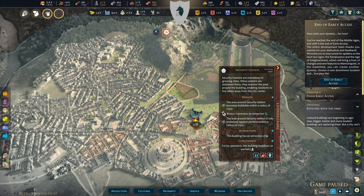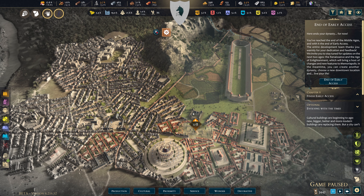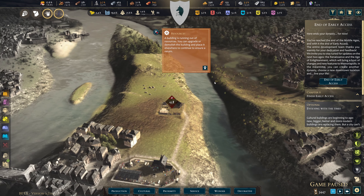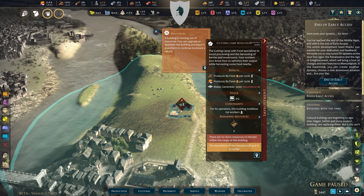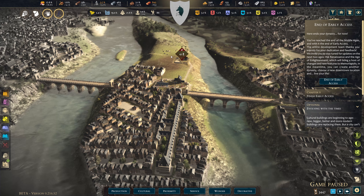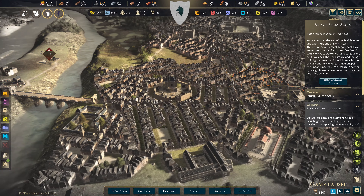This building mobilizes 20 workers, which is mandatory in growing cities. When soldiers are stationed here they monitor the area around the building, enabling residents to live safely. I'm hoping there'll be no more crime or weird fires over here. I've tried to limit the population coming in because it's getting a bit out of hand. A building has been improved so much it's being demolished in 42 days — that's fine.